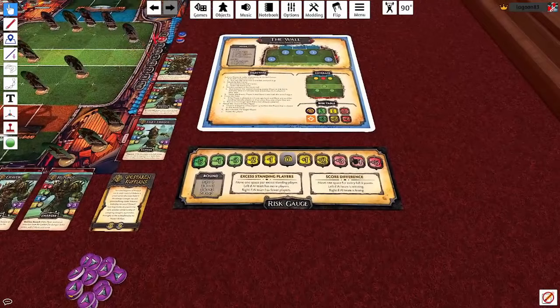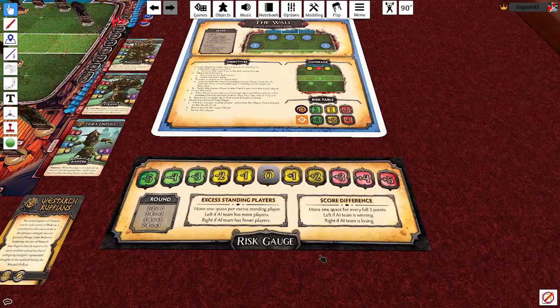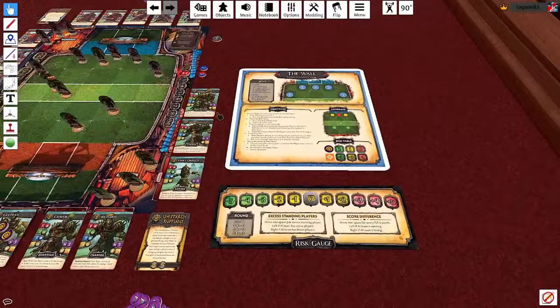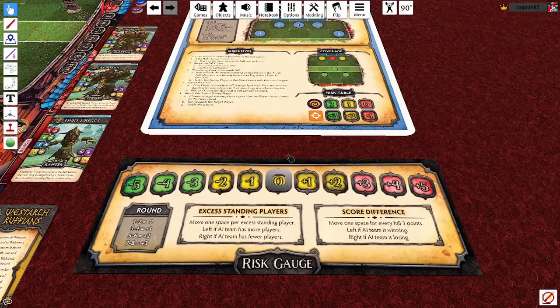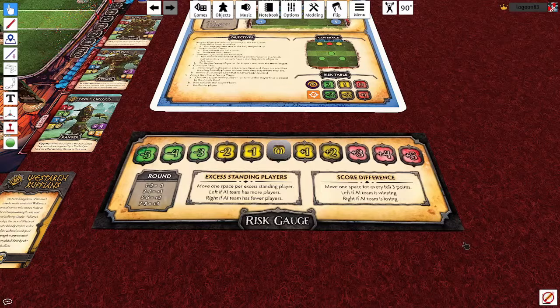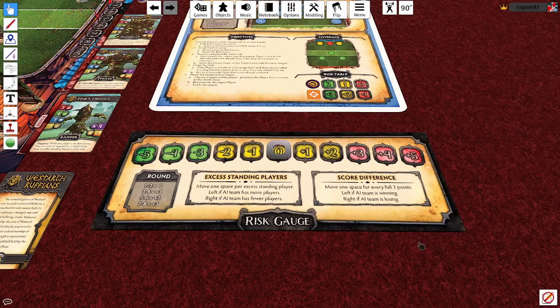First up, we've got the risk gauge. The risk gauge is the beating heart, the nerve center of the solo play experience — the bit that makes the whole thing tick. This addresses the biggest challenge in designing this AI system: making it feel like you're squaring off against a real human manager. A human manager reads the game state and acts accordingly — they're not just basing decisions on a couple of simple rules. So the risk gauge models when you should be pushing players to exhaustion, when to risk an infraction, and when to play it safe and recover.